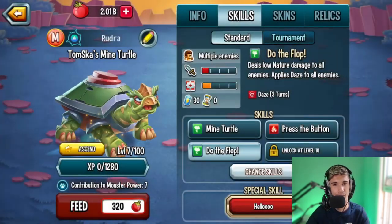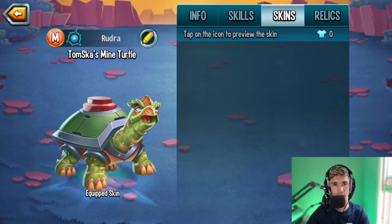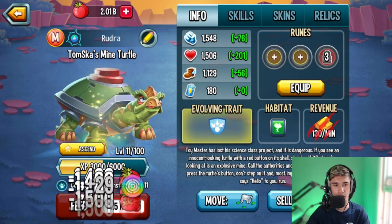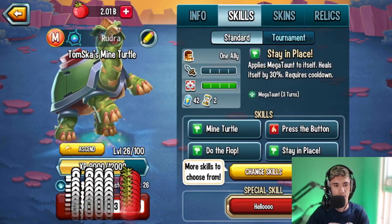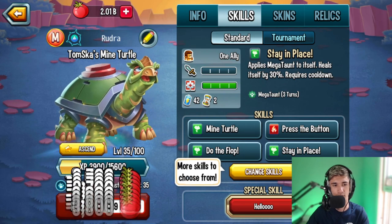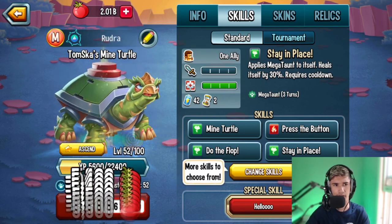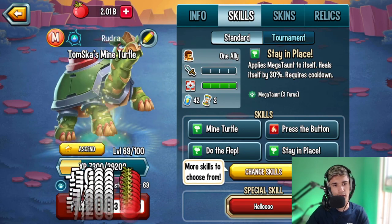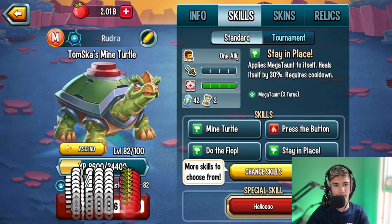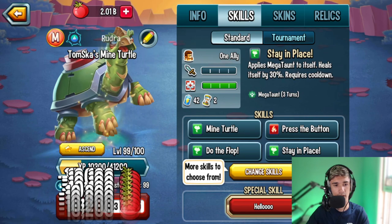I actually like the baby design. I wish they let you change it to your baby design — unfortunately they don't. Like in Dragon City you can choose baby version or adult form — that would be kind of sick and really adorable, like having Tom Scud's Mind Turtle in baby version. But anyways, we're just going to feed it up to level 100.